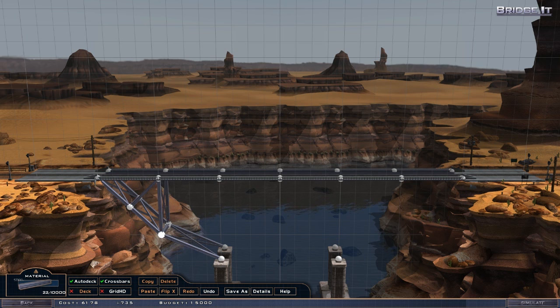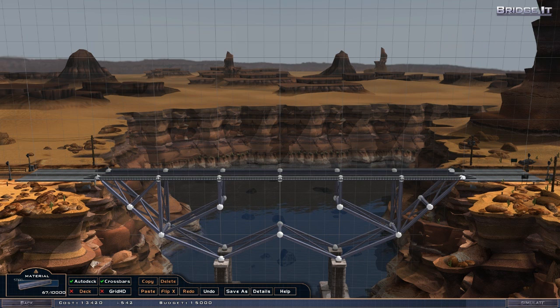Okay, this looks good so far. We'll add it there for a bit more support. Let's bring this over here as well and try and keep it symmetrical as much as we can. Then up there like that, bridge over here, and again up there. This looks pretty solid.